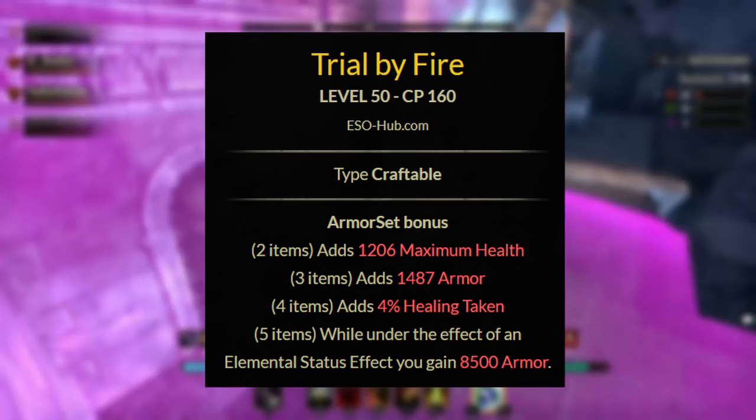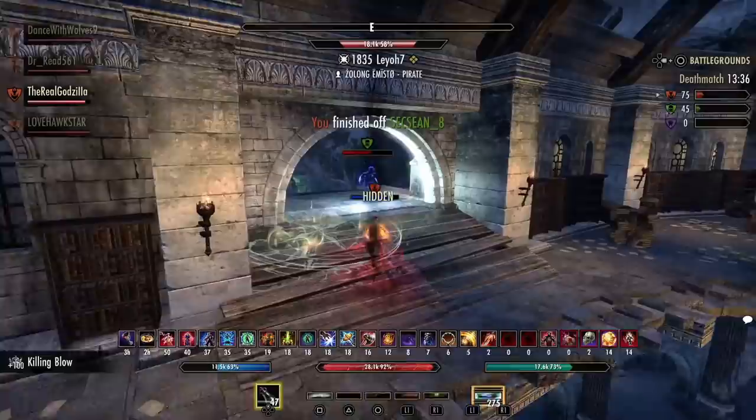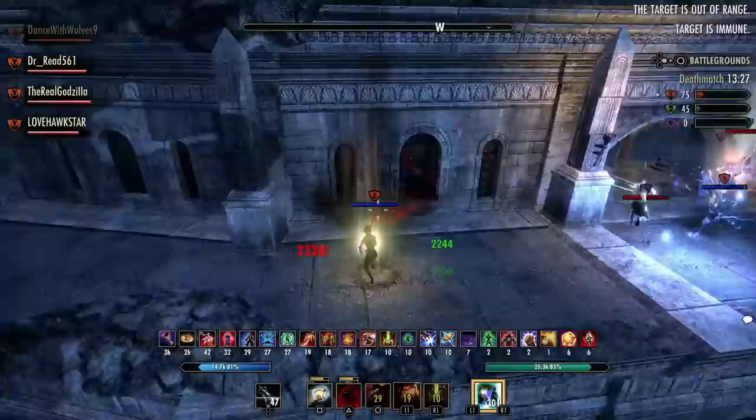For the first set, we have Trial by Fire. This gives you a 2-piece of maximum health, a 3-piece of armor, a 4-piece of healing taken, and the 5-piece: while under the effect of an elemental status effect, you gain 8500 armor. The Trial by Fire set is a craftable set — you need 3 traits research and access to the Orsinium DLC.